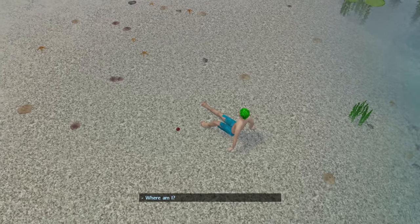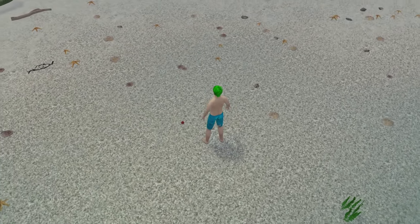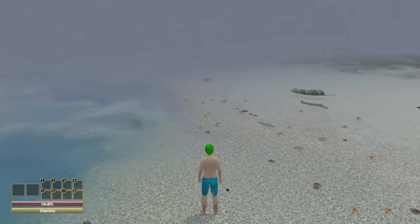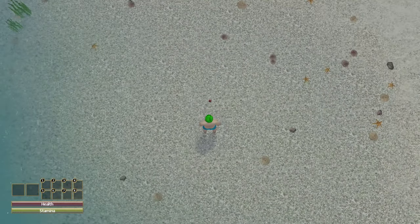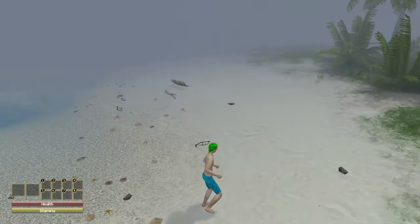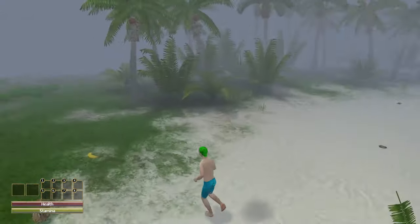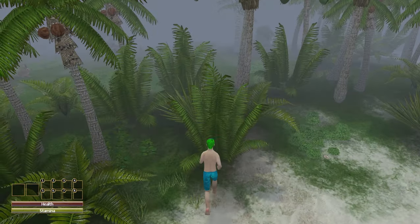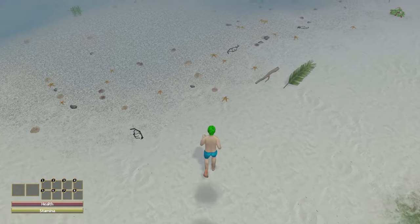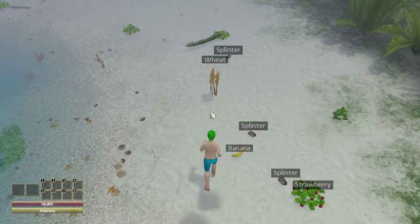This is my character - as far as I can see there are still only male characters. Green hair and blue shorts, way to go. Here's where we spawn on a beach with no idea where we are. There's a ruby chip on the ground - I need that gem chip to really start things off. There's also a rabbit. I've got a health bar and stamina bar but no food or water meter per se. I'm picking things up with left control: strawberry, wheat, splinters, banana.